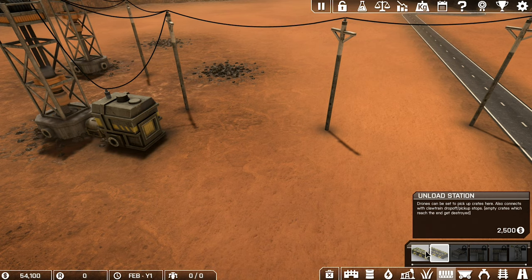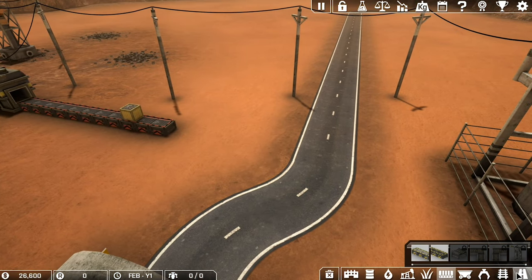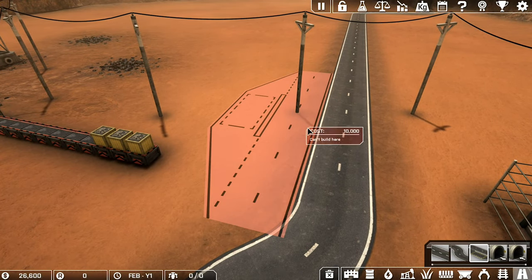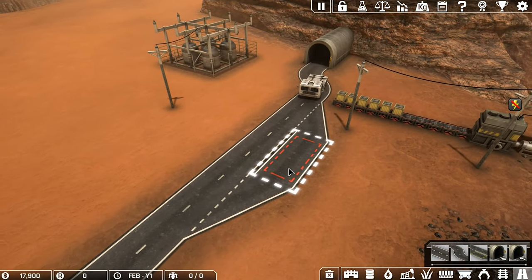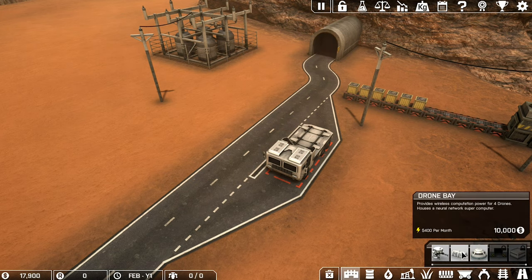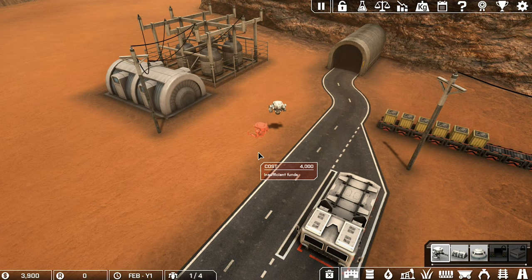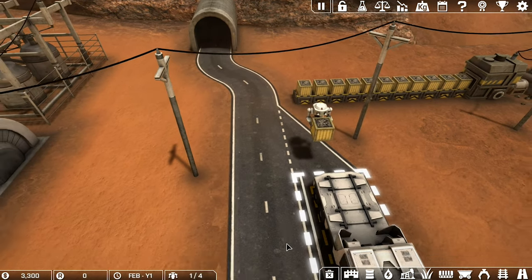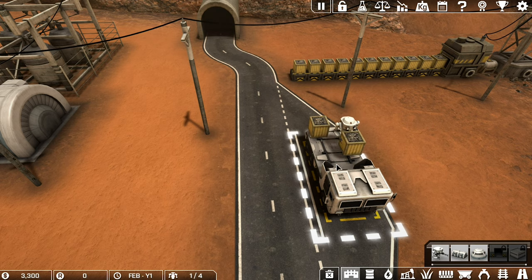It'll spit the crates out, so where do we spit the crates out to? We've got an unload station - if we stick one of these on here we can run the wire over here. Then how do we get rid of this stuff? We get a road pit stop. Then we realize we've built the power lines in the wrong place. You should start seeing trucks coming through now. The trucks are going to come here and want some ore, so the drones need to get it from there to the truck. You build a drone bay next to the power station and add a couple of drones - but I've got no money.